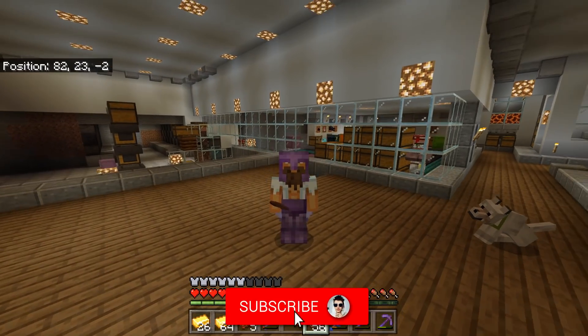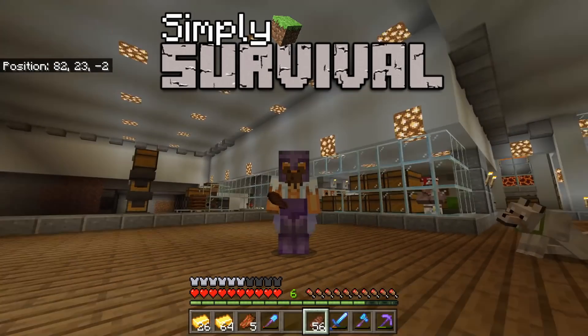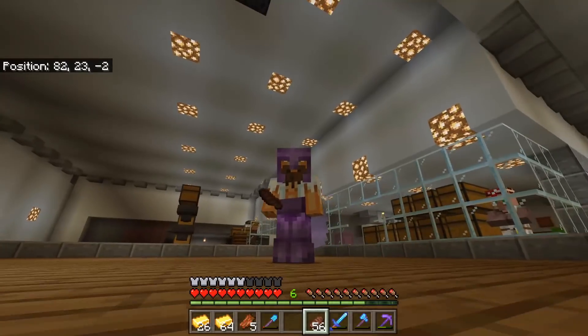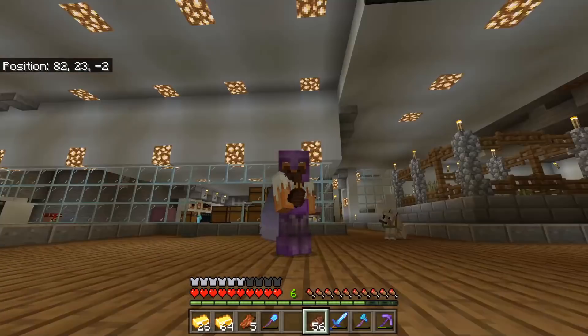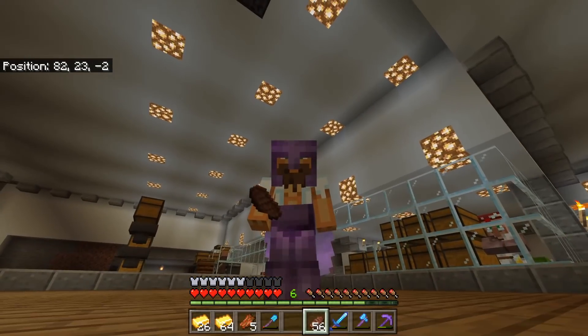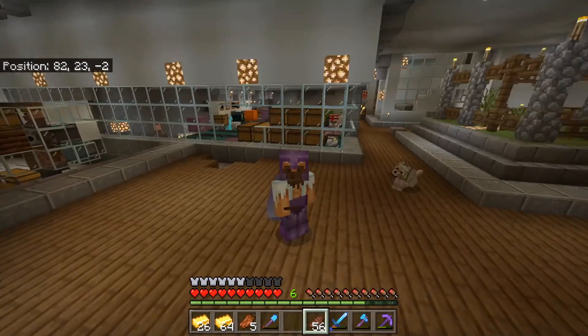Hello, it's me James and welcome back to another episode of Simply Survival. This is the series where I like to show you tips, tricks, and tutorials in complete survival. In today's episode I'm going to be showing you how to make a really resource-friendly, very quick piglin trading system.